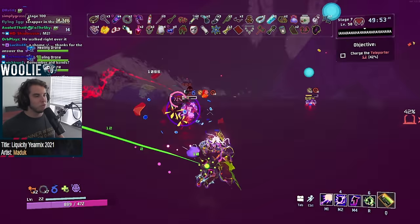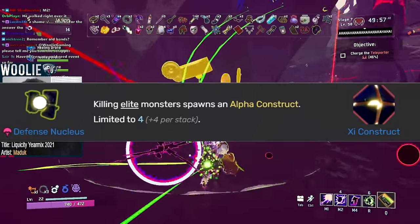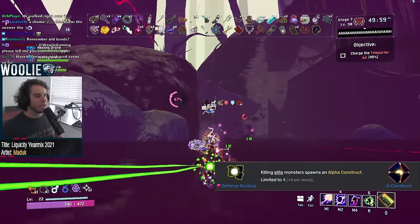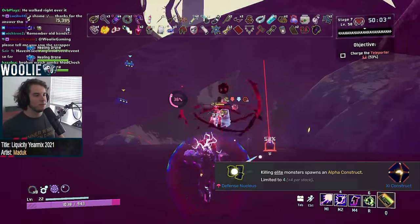Moving on to the lonely new boss item, Defense Nucleus, which gets a C. You have to kill something to get the effect, and that something has to be an elite monster, and what you get is a marginally better pull-up. Yeah, I think I'm good on that one. Thanks though, game.